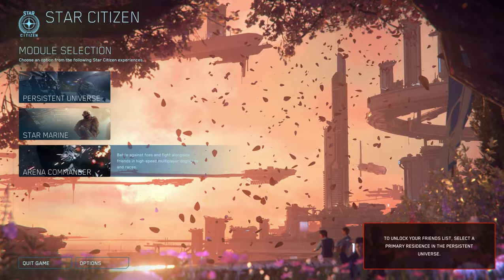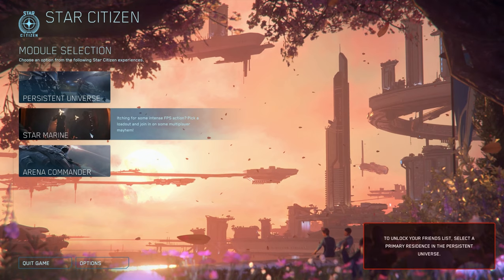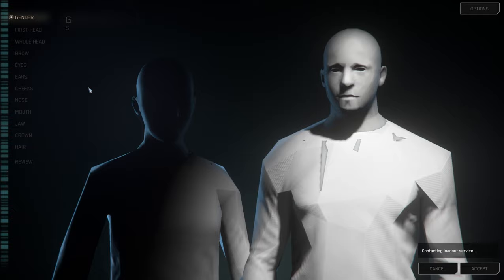Once you've started up the game you'll be greeted with the main menu and three distinct options. These options are Arena Commander, which is flight practice, Star Marine, which is FPS shooter practice, and finally Persistent Universe. This is the one you probably want.